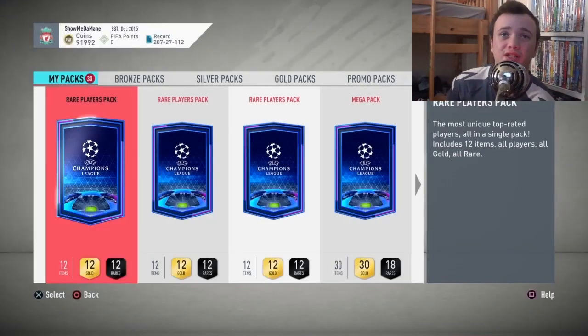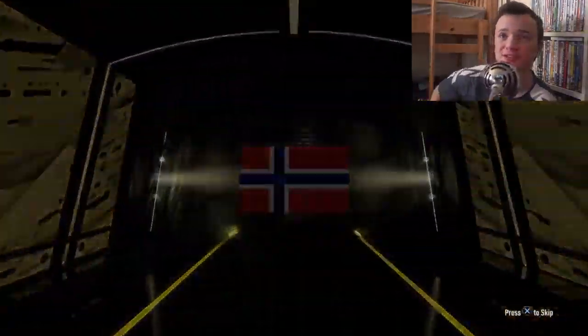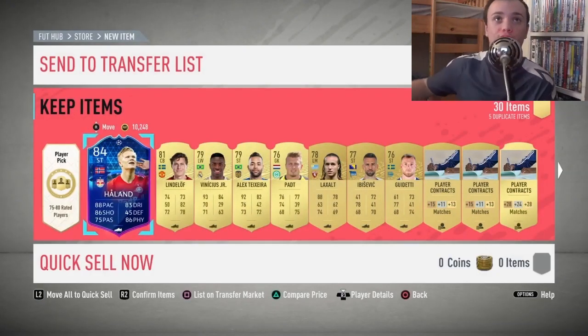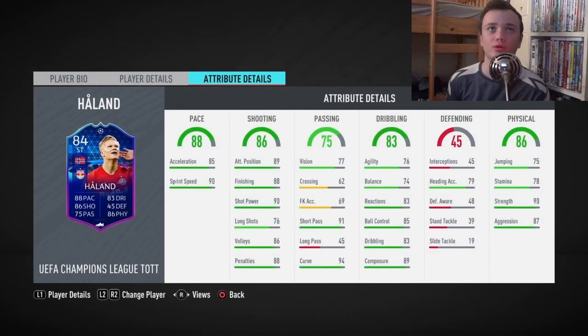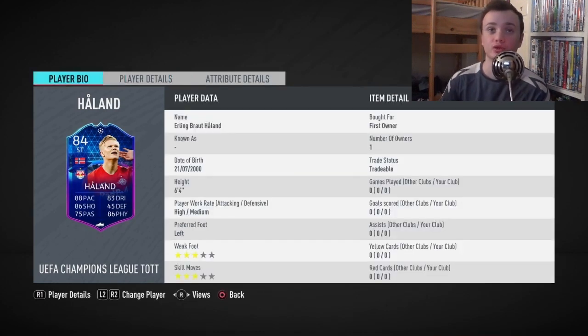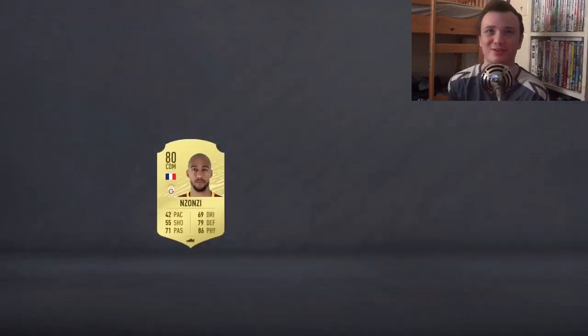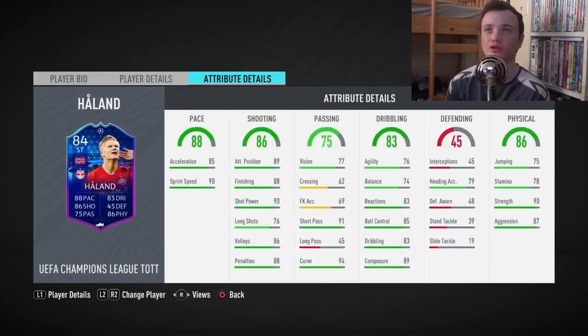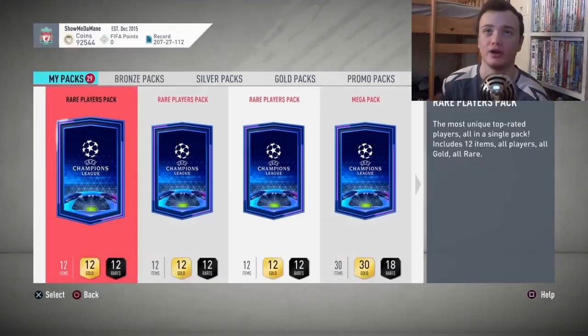I'm doing mega packs first and then the rare player packs last. Another board — it's not a walkout, just a board. Nevez — he's not even 83-rated, he's not worth anything. Another board! I wasn't going to start jumping up and down as soon as I saw the blue flare because I didn't know... oh my fucking god — it's Jesty! UCL Team of the Group Stage — Team of the Tournament! But he wasn't a walkout. That card's actually amazing though.